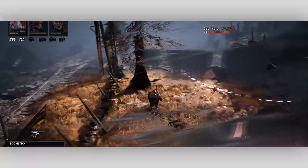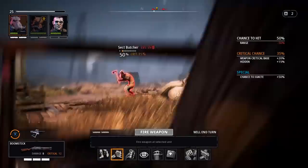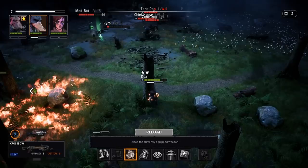By blending real-time stealth with tried-and-true tactics gameplay, Mutant Year Zero: Road to Eden breaks exciting new ground for the turn-based strategy game. Even with some mechanics that don't mesh perfectly with the gameplay, it teases your brain in interesting and insightful ways. For more, don't forget to check out our reviews of other tactics games like XCOM 2, War of the Chosen, Phantom Doctrine, and Into the Breach. And for everything else, keep it right here at IGN.